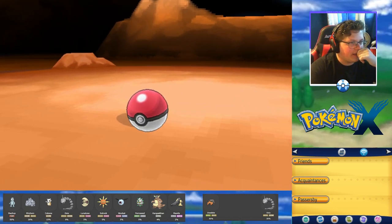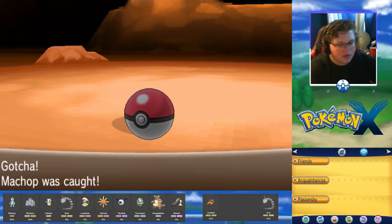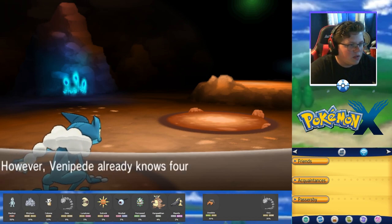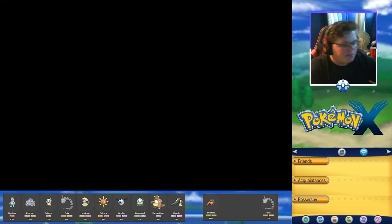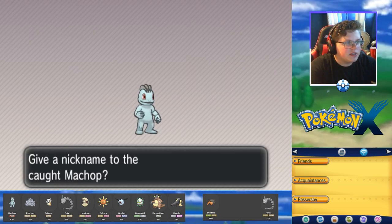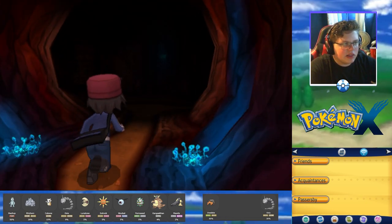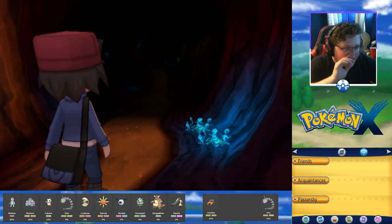Come on Machop, stay in that ball! Let's go! Machop was caught. I don't want the Poison move — that's fine. Machop's Pokedex: it trains by lifting boulders repeatedly to strengthen its entire body and uses every type of martial arts. What confuses me is that martial arts was created by humans — I don't understand how Machop learns it, though I guess it does spend a lot of time with humans.